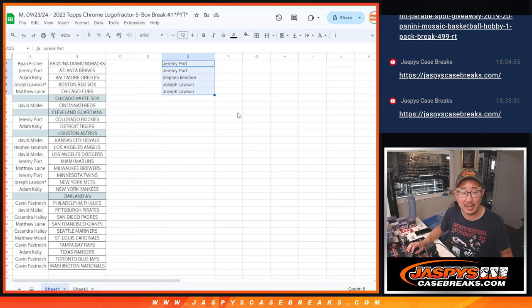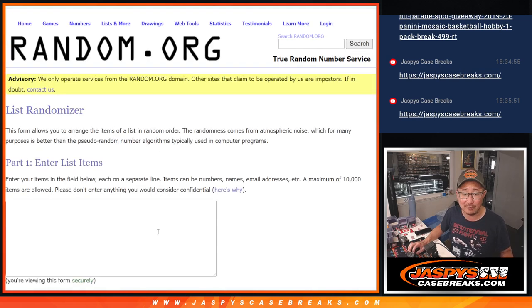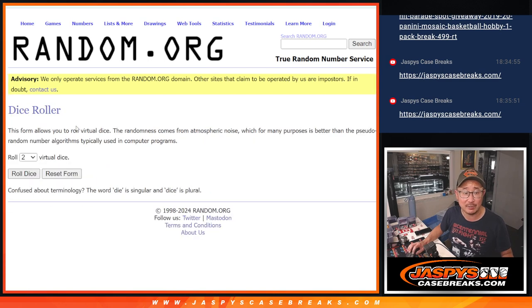Here are the final five purchasers: Jeremy with a couple teams, Stephen K with a team, Joe Lawson with a couple teams. Let's gather up your names, we're going to randomize it. Four of the five of you — great odds — four of the five are going to get extra teams in that order. Good luck.